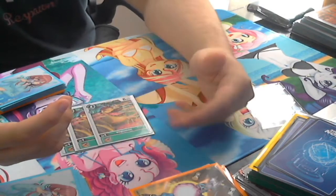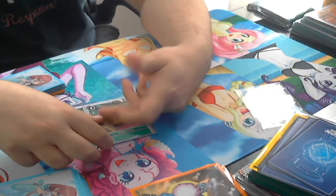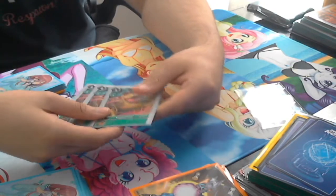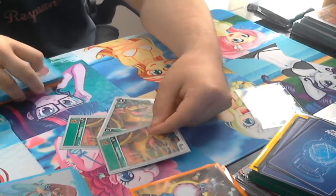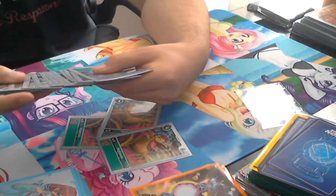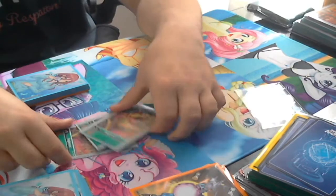Then we've got Vegemon — a four cost for one green on a level three, with 6k DP. 6k DP really matters because if they have a rested blocker and I'm swinging at a Digi, if I have Minomon as a source I get the plus 1k. I could be running Agumon instead of Wormmon, but I do like the search off Wormmon — it really came in clutch.